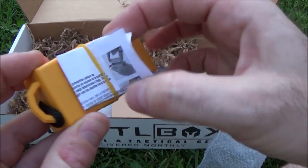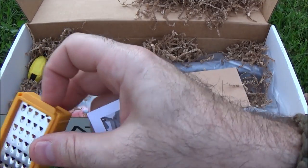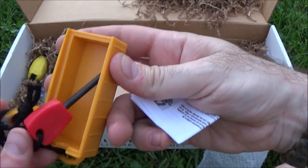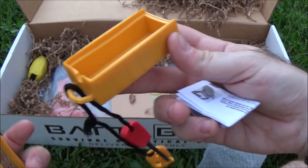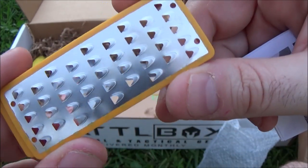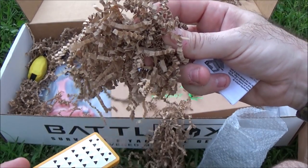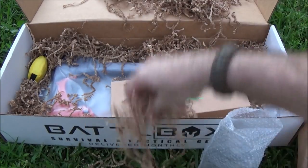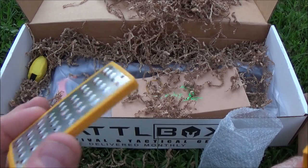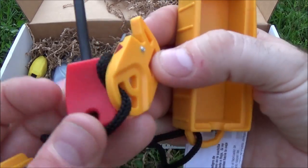I'm also going to look at the Smith's Tinder Maker. I have a bunch of sharpening products by Smith's and they're pretty decent. So this is a whole kit to make tinder to start your fire off. That's cool that it's all self-contained — you can use this to shave some stuff, make tinder out of whatever kind of wood substance you have out there. And then you've got your little flint and steel to start that fire off.